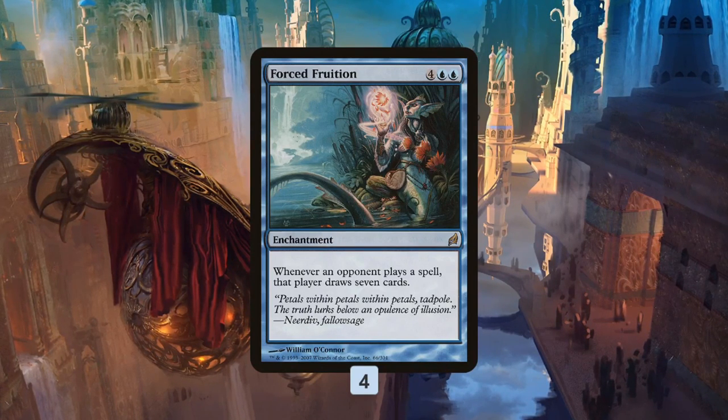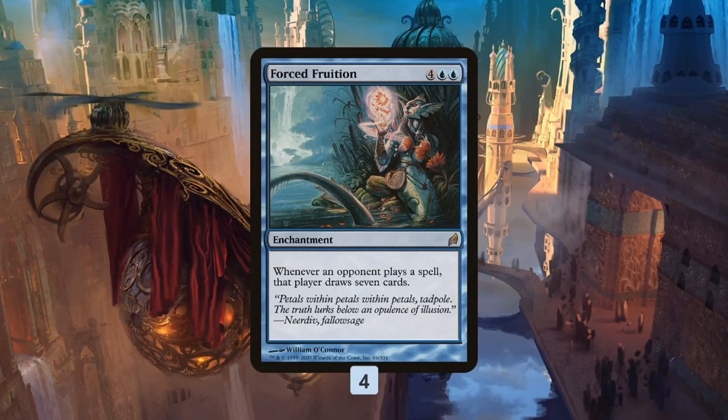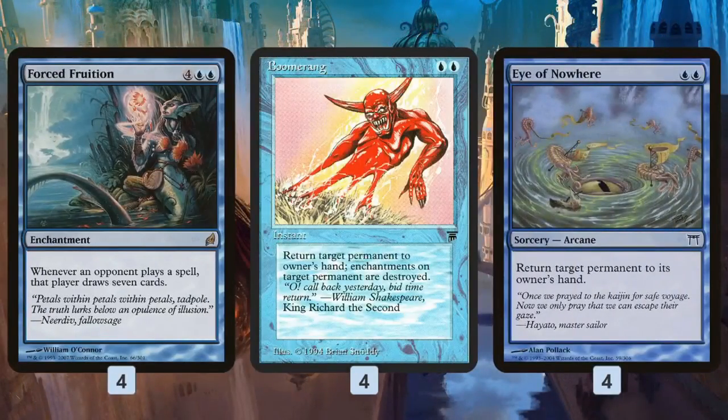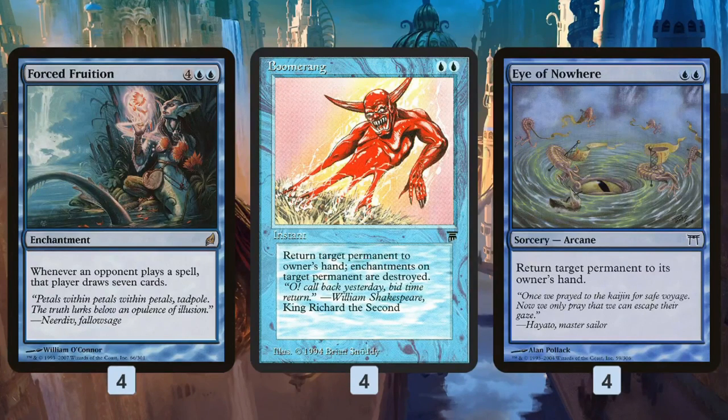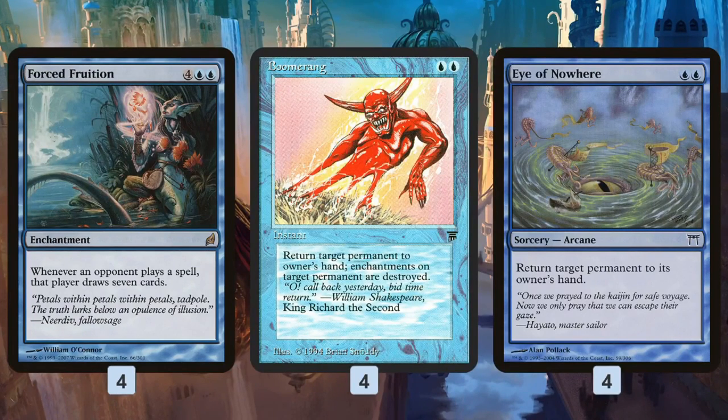How do you actually build around Forced Fruition? The challenge is minimizing that downside of the opponent getting to draw their whole deck. Step one is bounce effects like Boomerang and Eye of Nowhere, which bounce any permanent for two mana. In the early game, these cards let us slow our opponent down since we can bounce their lands. On the play, we can make a land drop on turn one, then bounce our opponent's land on turn two, setting them back an entire turn of development.